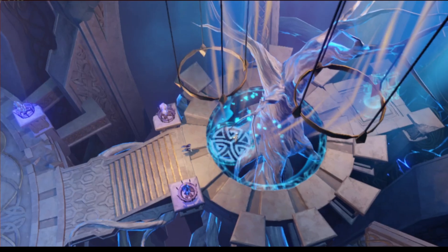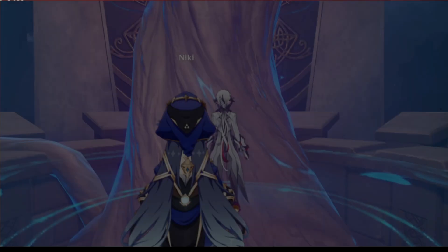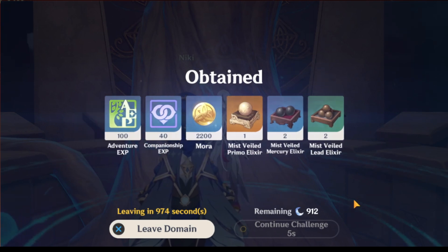Furthermore, we will receive 1,600 Primogems starting September 28th through in-game mail, along with a free device and the Sacred Elixir, which grants you access to an artifact with customized stats as a 4th anniversary reward.